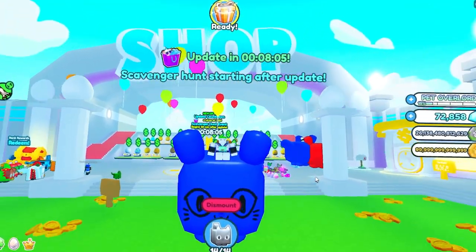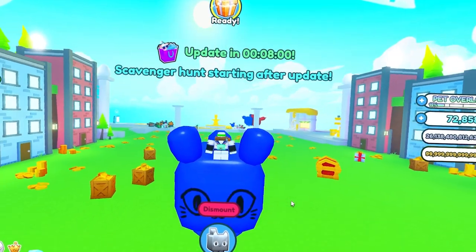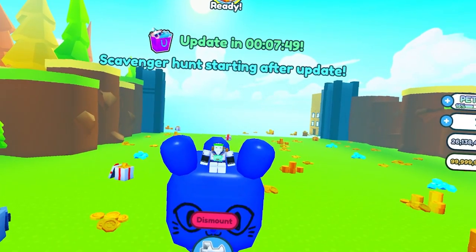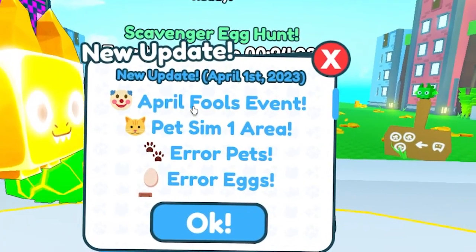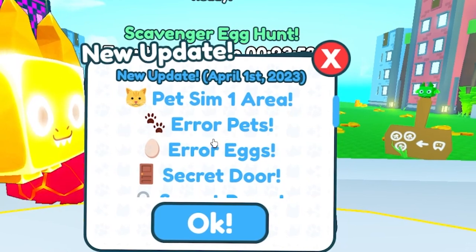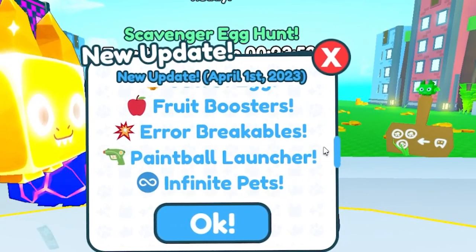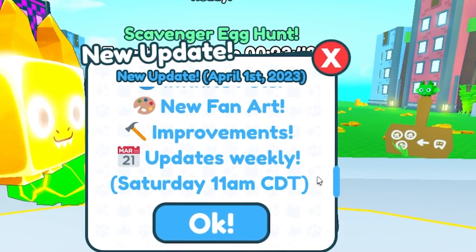The brand new April Fools update is on its way — we are going to be traveling back through Pet Simulator history to Pet Simulator 1, adding in a brand new April Fools area and April Fools pets. The update is here: an April Fools event, a Pets in One area, error eggs, error pets, secret door, secret room, secret egg, fruit boosters, error breakables, paint launchers, infinite pets, new fan improvements, and weekly updates.